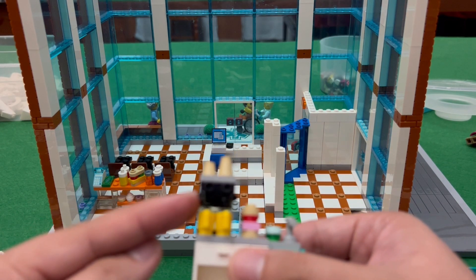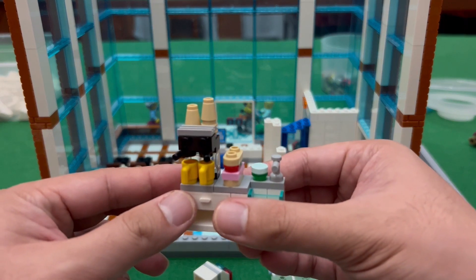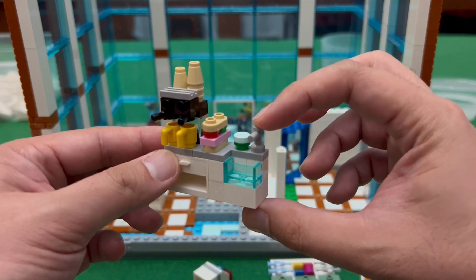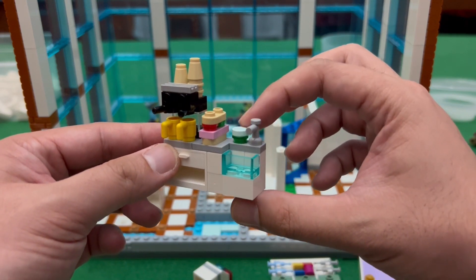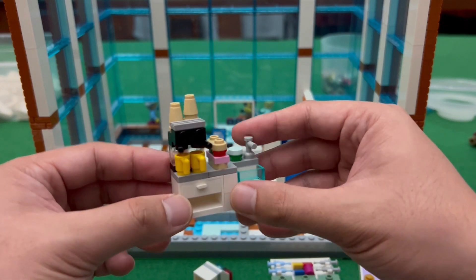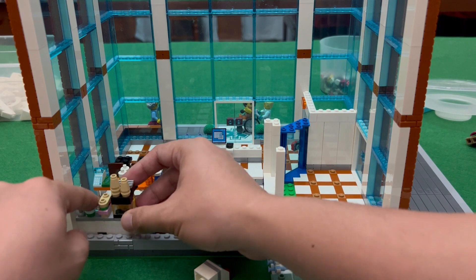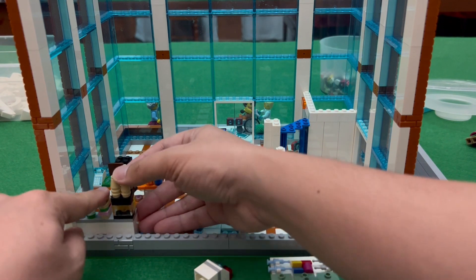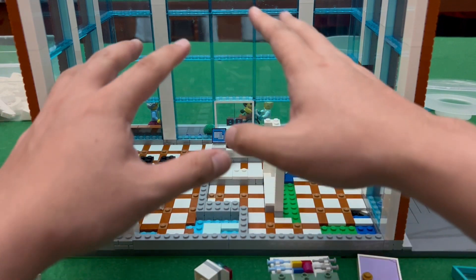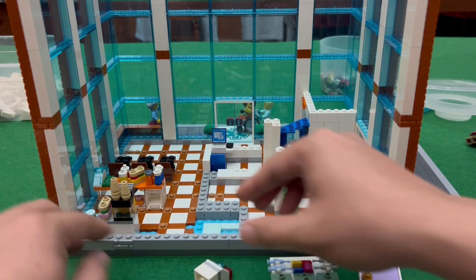Here we have another mini build — a coffee maker, another sandwich, a simple faucet with liquid soap, and a cabinet at the bottom. I'll be placing that here, and later I'll do an overview once I've placed all the furniture on the ground floor.